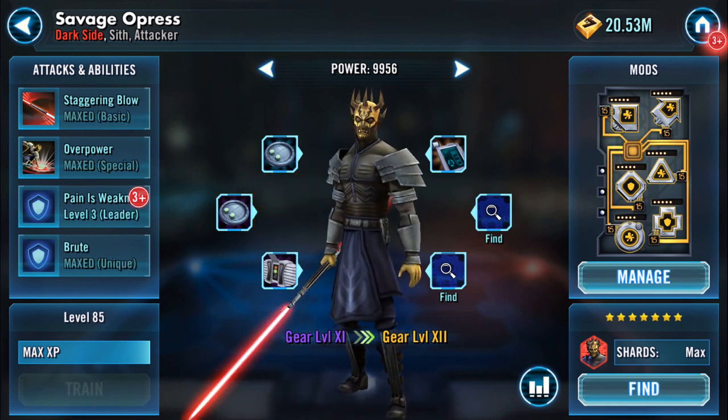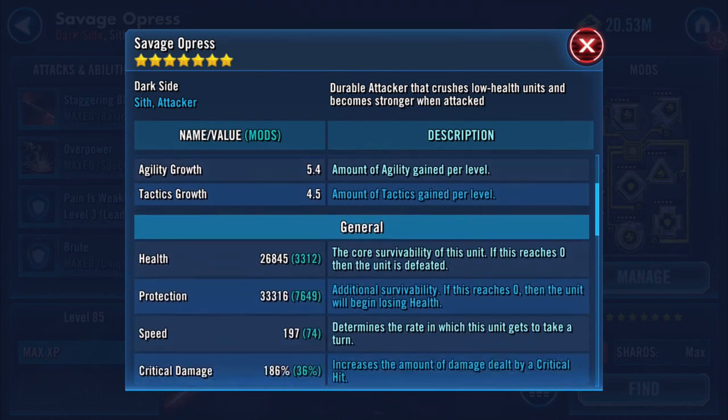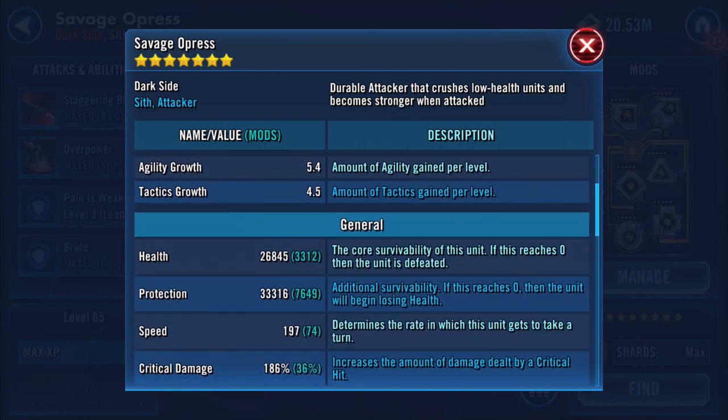I'll go into the mods, but just to show you in here — his strength. He is a tank, an attacking tank like Vader. As you can see here, health and protection — I could push those up. Speed is boosted by 74 to 197.